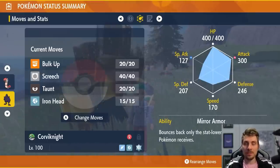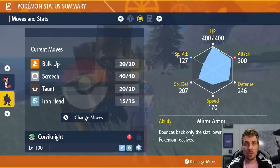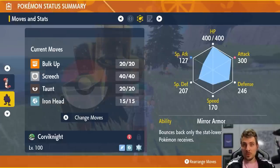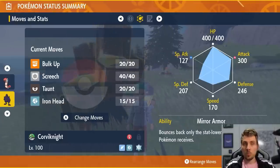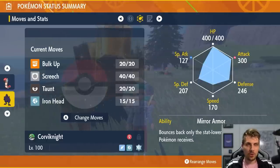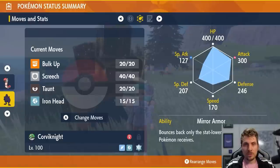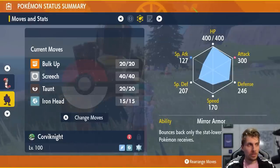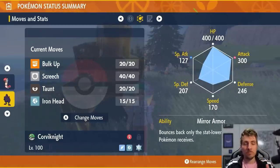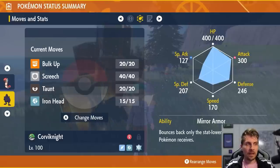Taunt shuts down Sylveon from setting up Calm Mind or using Yawn to put you to sleep. It also stops Garchomp from using Swords Dance if it has that, preventing it from getting out of control. Bulk Up gives you an Attack and Defense boost every turn you use it to increase damage output. Screech lowers the target's Defense by two stages, making your attacks do even more damage, and then you're relying on Iron Head.